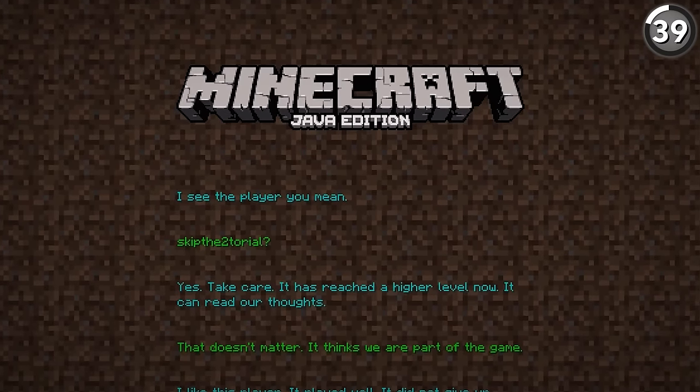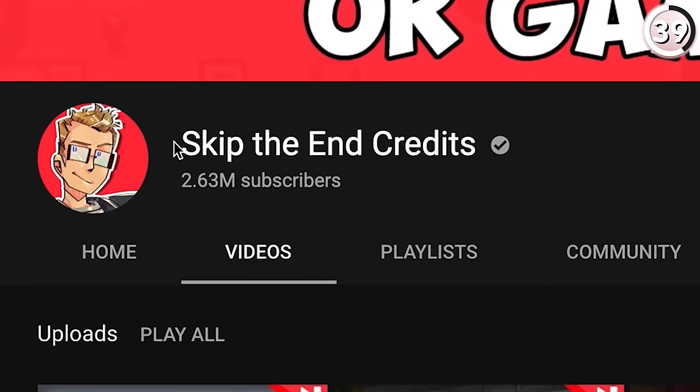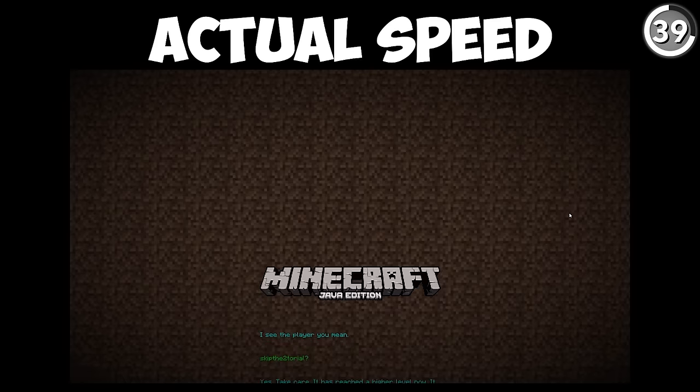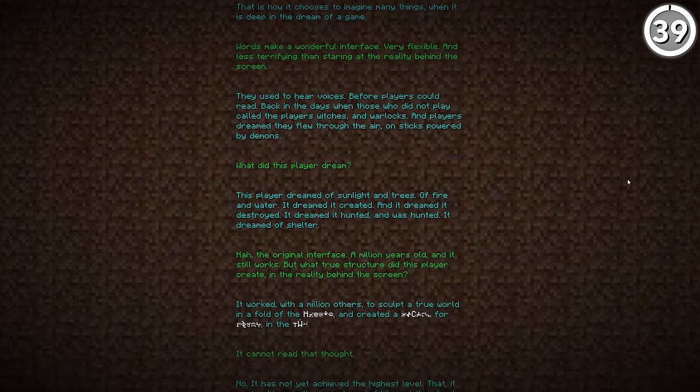Minecraft's credits are historically a weird sight to see — going on for a total of 27 minutes and 15 seconds, it's hard to even sit through the thing. I can't even say I've tried to read more than the first line; I always just skip it and move on. But if you want to give it a go, the new update makes it a bit easier. Now, by holding down the space bar, you can speed up the playback of the end poem.